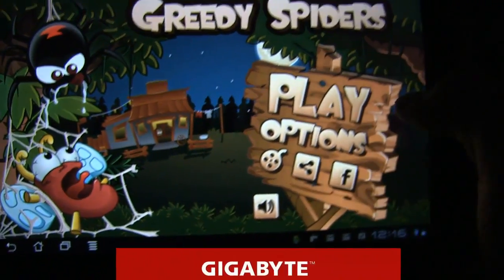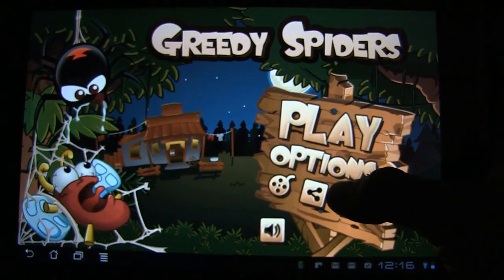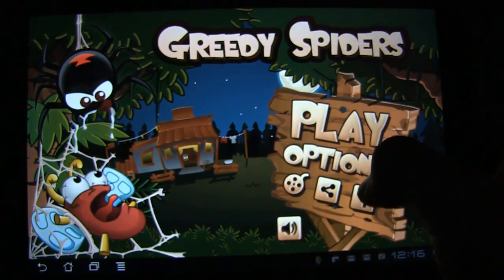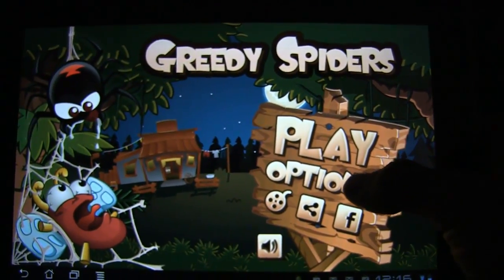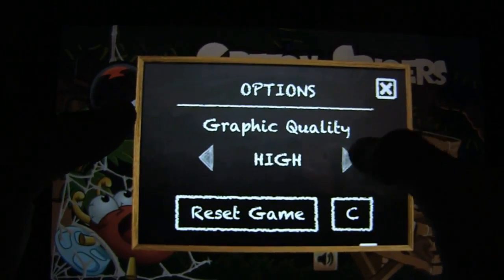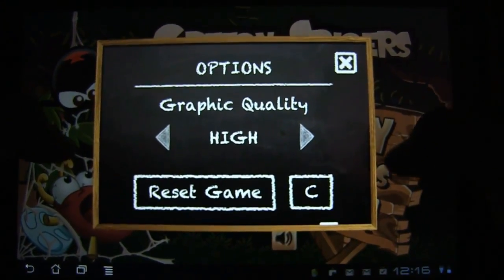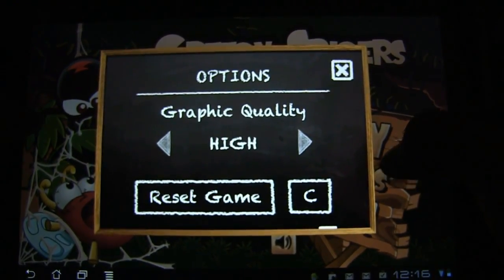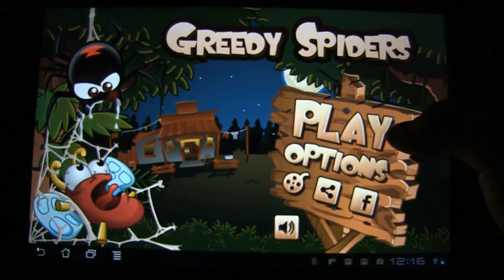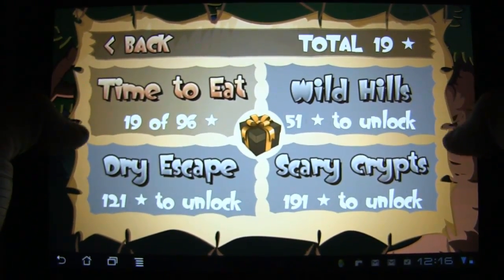You have your volume control with your sound effects, share with Facebook, link to other pads and tablets, and this one I believe is just to listen to the song. If we go to options, graphics quality — let's just keep it on medium, actually let's go on high. You can reset the whole game; not very many options here.